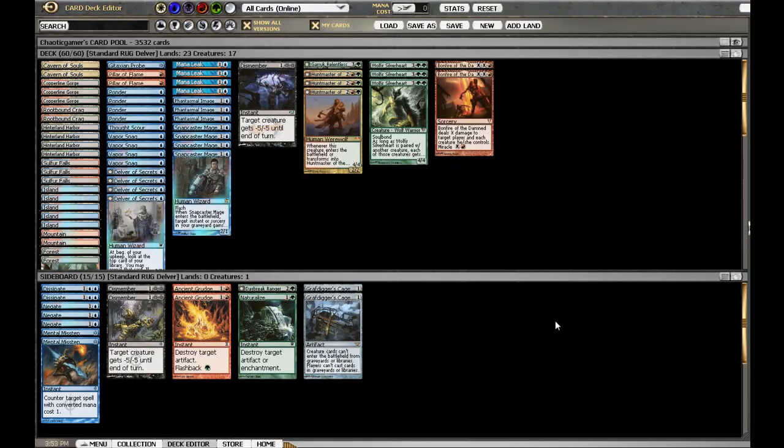Hello everyone and welcome to my first attempt at a recorded video with audio. Today we'll be doing a deck tech over my RUG Delver list, which you can see right here. It follows most of the Delver stuff — it's basically Blue-Red Delver splashing for Huntmaster of the Fells and Garruk Relentless, and I'm trying out Wolf-Heir Silverheart.